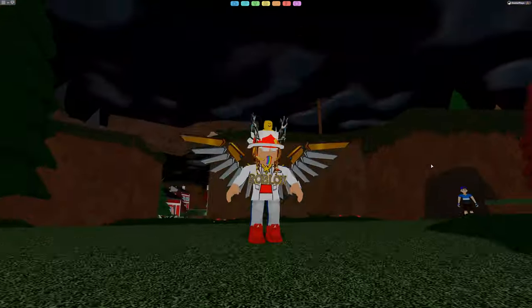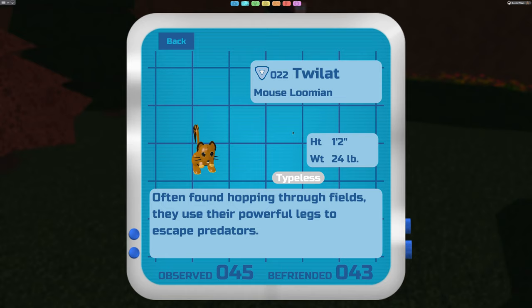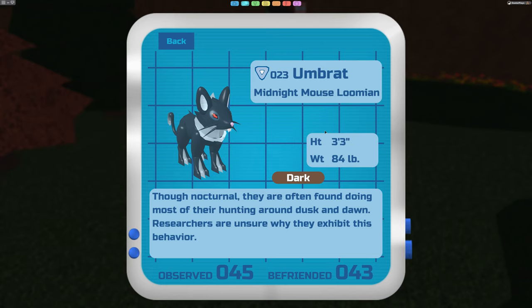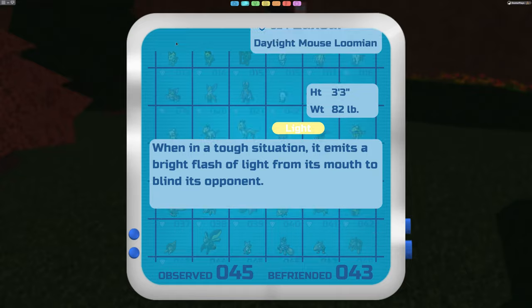There's a night and day cycle in the game. When the Tweelot hits level 22, make sure you have either day or night ready - whatever you're trying to do. If you evolve one during the day, try to get another and evolve it during the night, because that's what gets you the next two. The Umbrat is what you get when you evolve the Tweelot to level 22 at night - it's a dark type. If you evolve the Tweelot during the day, you get the Luxor, the daylight mouse lumian, which is a light type.